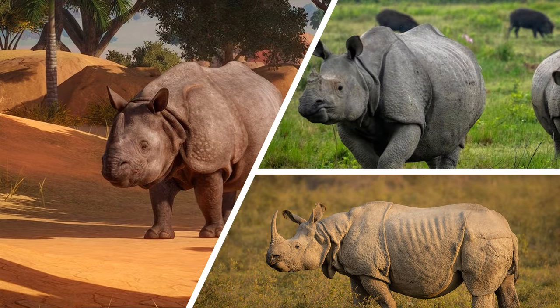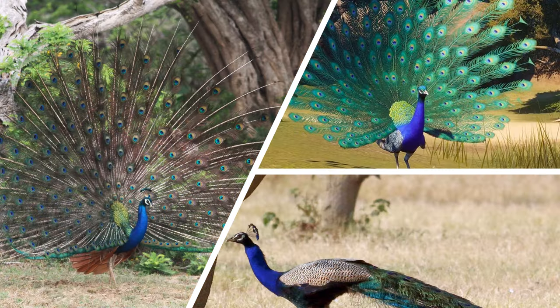The Indian rhino requires the least change, but I'd like to see a detail uplift — more depth and definition put into the hard folds of skin that look like a suit of armour. Potentially adding horn variation would also be great, as not every rhino has the same horn. The Indian peafowl in the game is very stylised; in real life the tail feathers aren't quite as iridescent green, and toning that down to a more realistic display would make it a brilliant animal for the game.